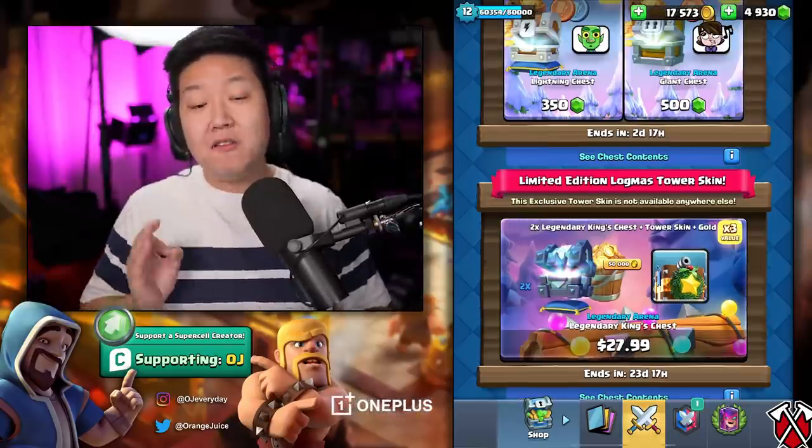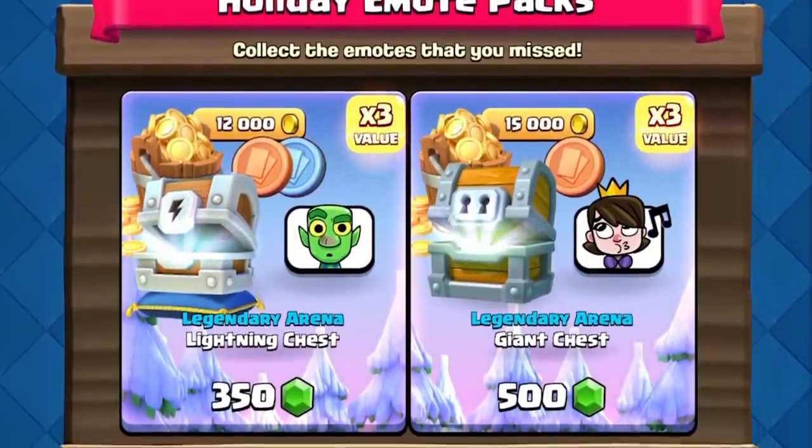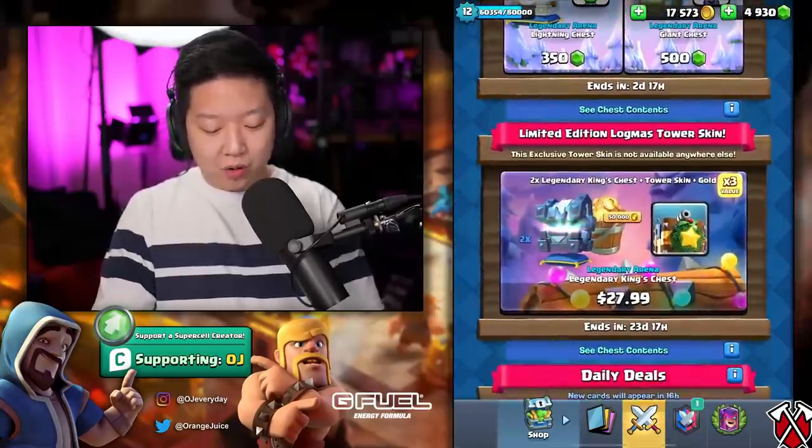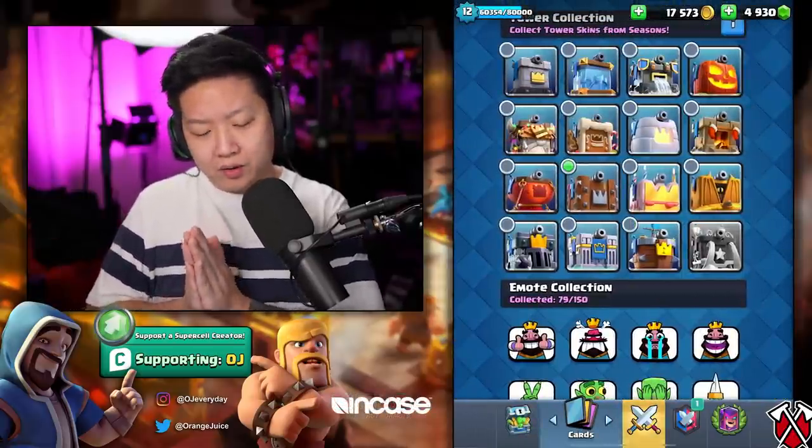Especially this limited tower skin — this is a skin that you flex on the haters with, but this is my mini account. It doesn't bring me that much joy and it is a bit of a steep price. If you need the gold, it makes sense. There's the holiday moat packs that you might've missed.